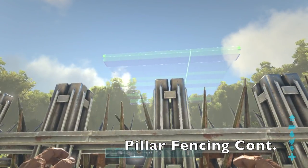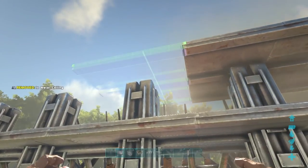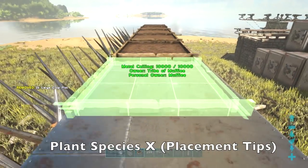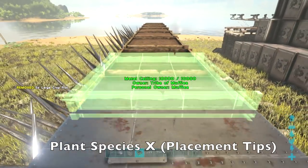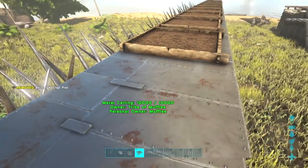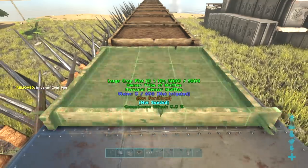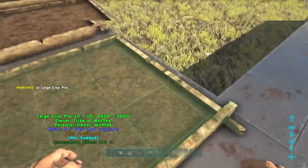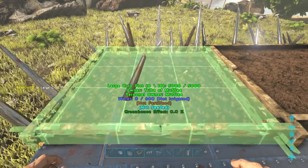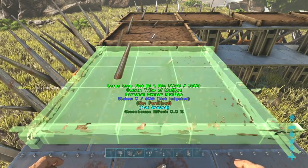The final portion of building the pillar fence is to set down ceilings on top of the pillars itself. Around this entire upper level we're going to be placing down large crop plots with Plant Species X as a main line of defense. When using Plant Species X, I recommend keeping them in a higher up location so that way players can't walk up to the crop plot and take out the fertilizer. When the Plant Species X has no fertilizer it becomes void and is not able to shoot anything. So keeping them on a higher level where players can't reach the crop plot is the safest strategy. However, you can place them on the ground — just be aware that if players can easily get to it, they'll most likely just take out the fertilizer and your Plant Species X will become void.